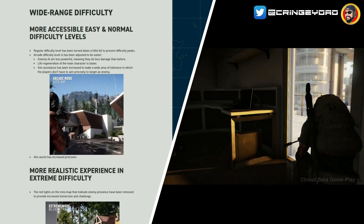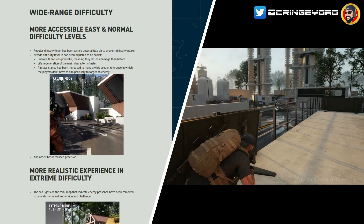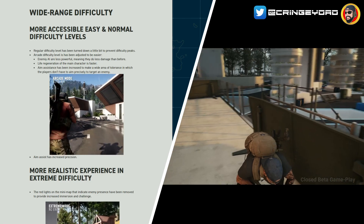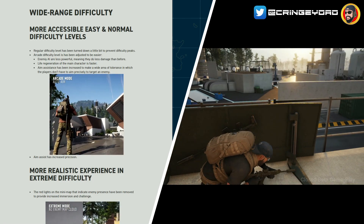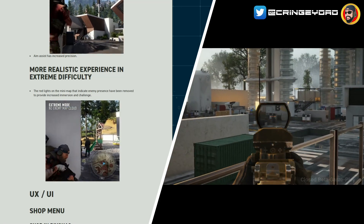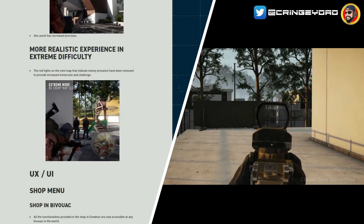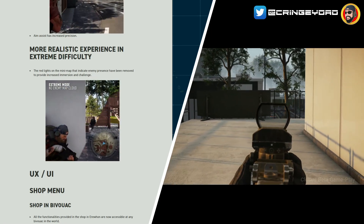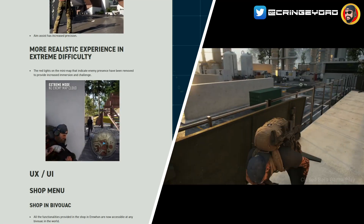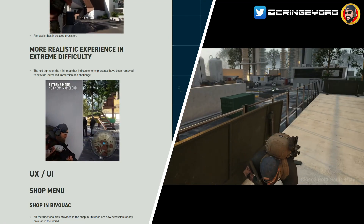For a more realistic experience in extreme difficulty, for people like myself who like more of a challenge and play with no HUD or minimal HUD elements — the red lights on the map indicating enemy presence have been removed to provide increased immersion and challenge. You then have to figure out enemy positions the old-fashioned way: by listening to their movements or having a sneaky peek around the corner like Nomad does.